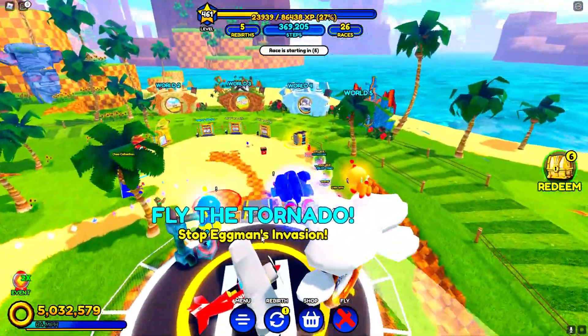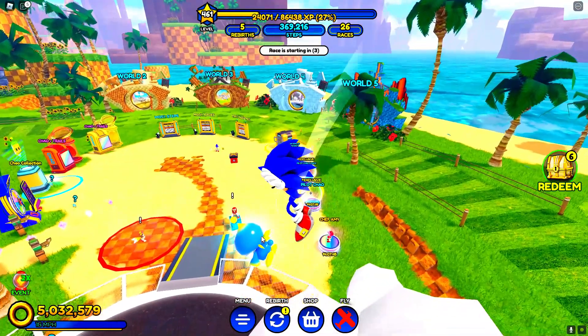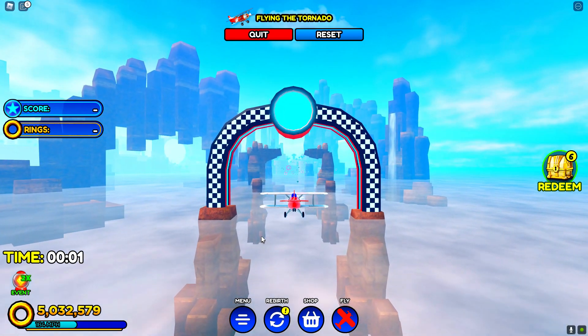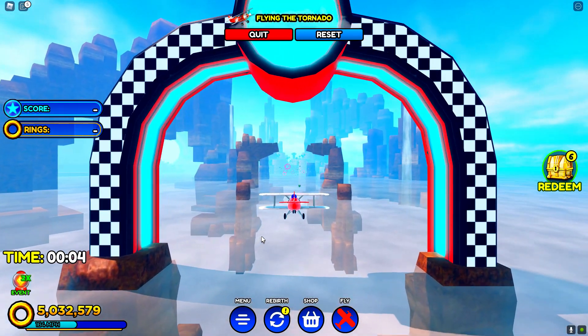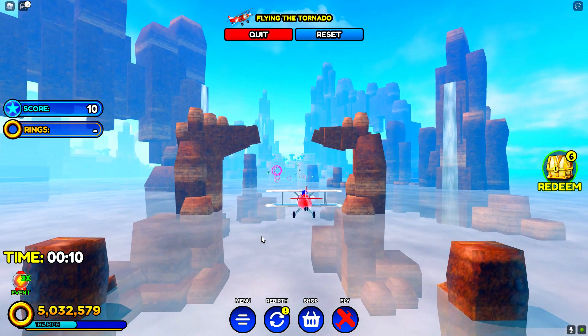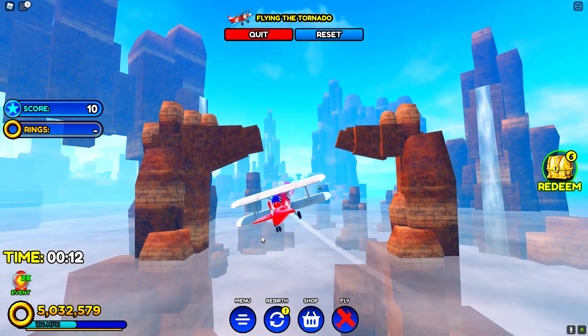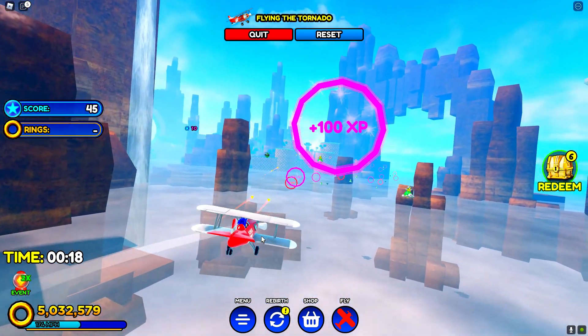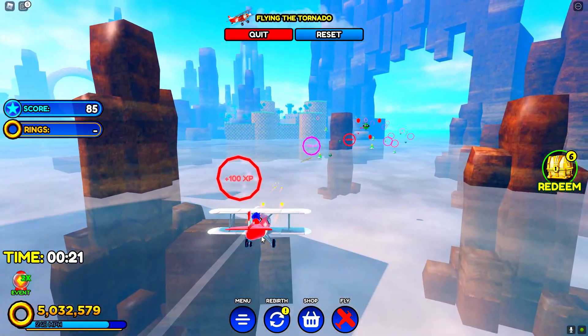I'm actually going to show you guys that right now. Where you need to go is into the Tornado Assault area — go to Tornado Assault and follow what I do. I've proven this and every single time you complete this race I always get here. If you want to complete this event quickly and get as many of the currency as possible, because that's the currency you need to complete the event, then just follow exactly what I do.